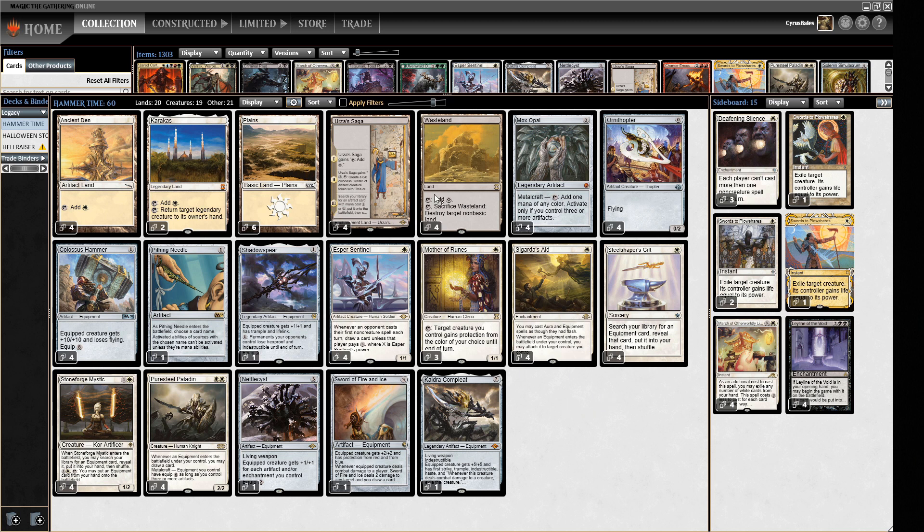Last time I ran this deck I lost to Maze of Ith a few times, so I really wanted the fourth Wasteland. I might miss Inkmoth Nexus but we'll play and find out. Steel Shaper's Gift is also new — I've seen a lot of people putting it in. It makes sense, going to find us Colossus Hammer mainly, but it can find the other bits too. It's basically like a build-your-own Stoneforge.